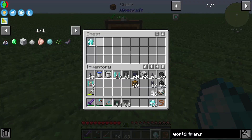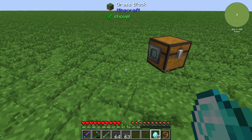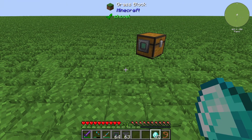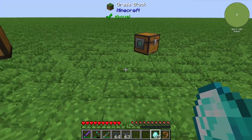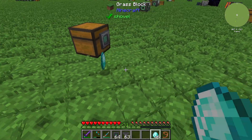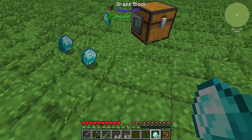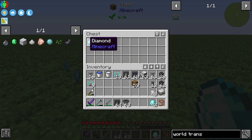You can see that the World Transporter only works with a one-block distance. So if you put in some diamonds, you can see nothing happens.